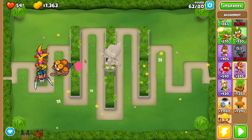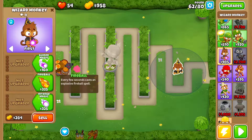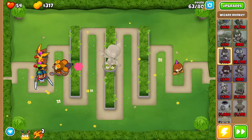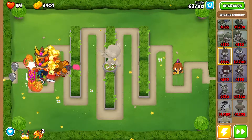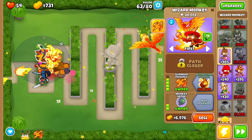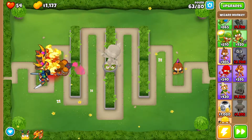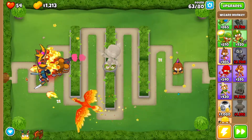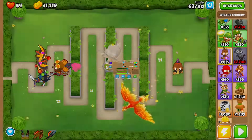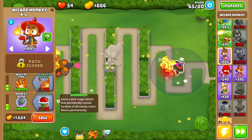Before round 63 starts, get a third Wizard Monkey — drop it right over here. Go Fireball, Intense Magic, and leave it there. Start round 63 slowly. As soon as you get the first wave of big guys, use the Summon Phoenix ability. Speed things up — it should take out the second group. Press it again to handle the third group. Once that's done, turn auto start back on and speed things up. Get Wall of Fire and Monkey Sense on the third wizard.